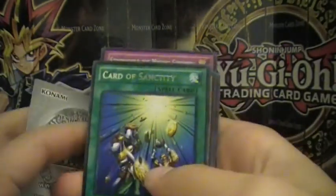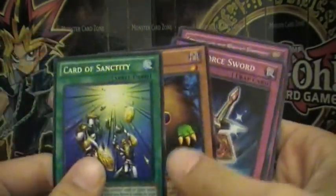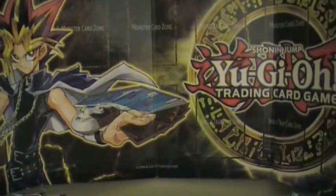Card of Sanctity and Kuriboh. We did terrible on Yugi. Let's see what we do on Kaiba.